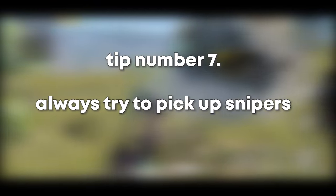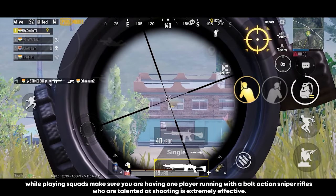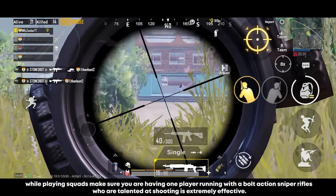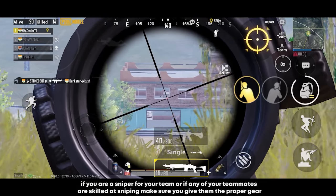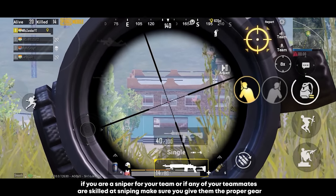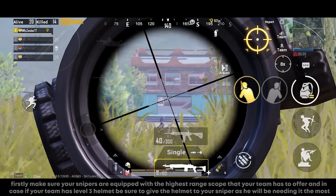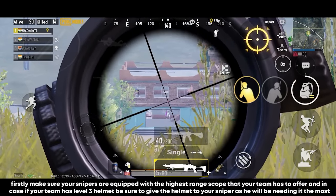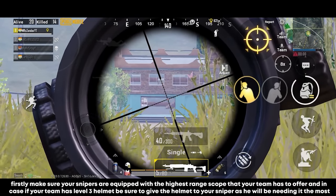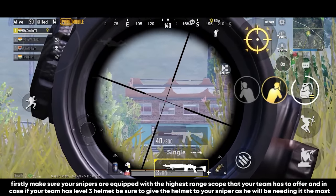Always try to pick up snipers. When playing squads, having one player run with a bolt-action sniper who is talented at shooting is extremely effective. If you or a teammate is skilled at sniping, make sure they get the proper gear: equip them with the highest-range scope your team has, and give them the level 3 helmet if you have one, as they'll need it the most.